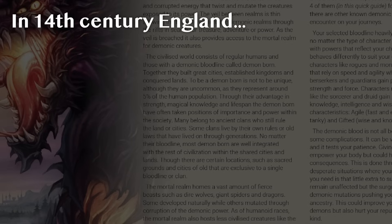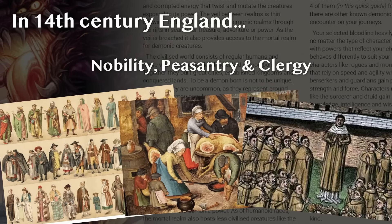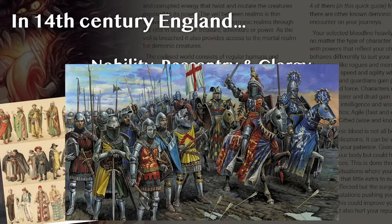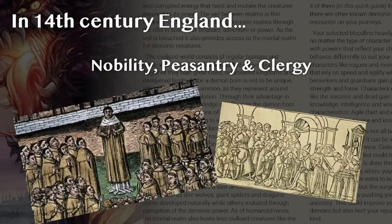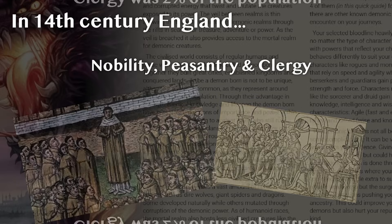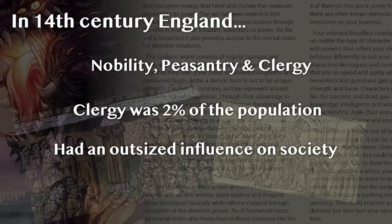In 14th century England, there were three pillars in society: the nobility, the peasantry, and the clergy. Nobles owned the land and did the fighting for the most part. The peasantry worked the land and occasionally fought, and the clergy spent all their time praying and running church errands. If you added up all the members of the clergy across the entire kingdom, they made up almost 30,000 people — or 2% of the population at the time — and they had a massive influence on all aspects of society.